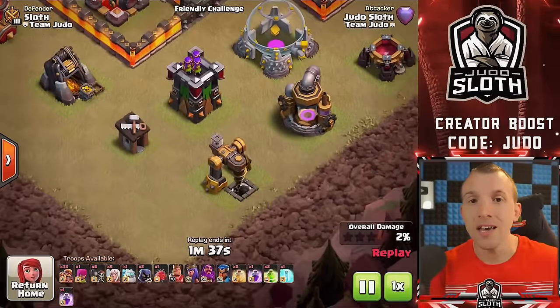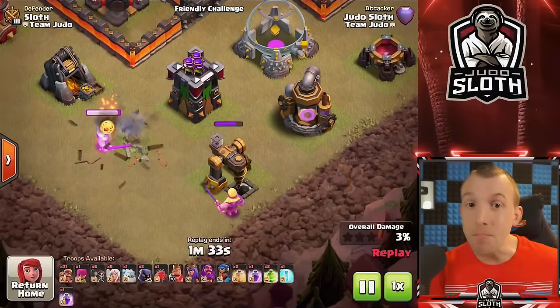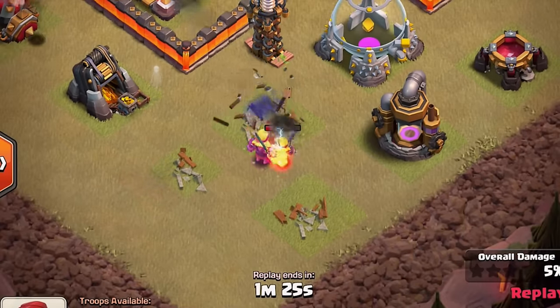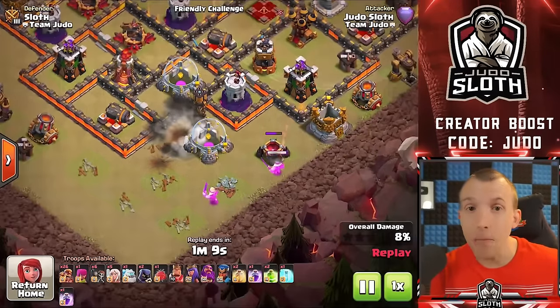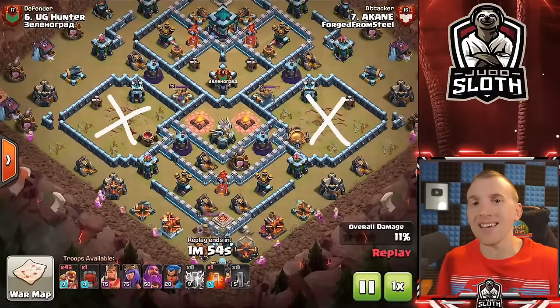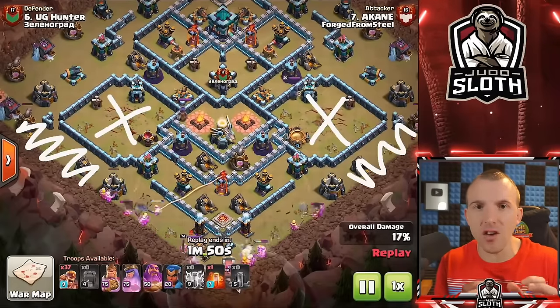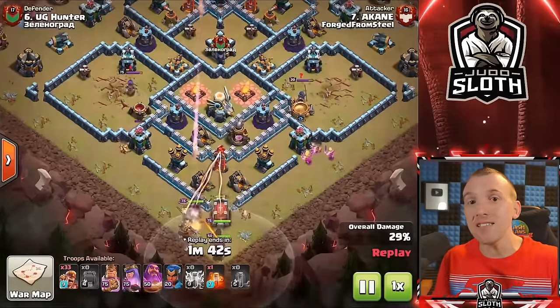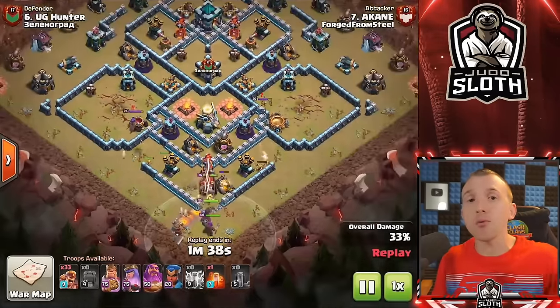A beautiful thing about the Super Barbarian is that you can send multiple of them in. Unlike the Baby Dragon, where getting too close causes them to lose their enraged bonus, Super Barbarians can chug away irrespective of how many you deploy. You can only unlock one super troop at a time, and I rarely recommend the Super Barbarian unless it's the only one available. I also have a 56 Super Barbarian attack strategy video — I'll link it at the end of this one.